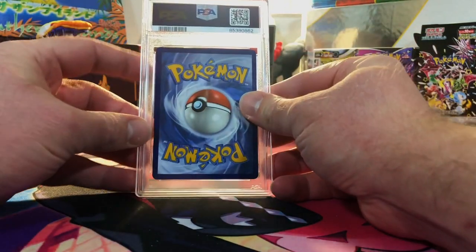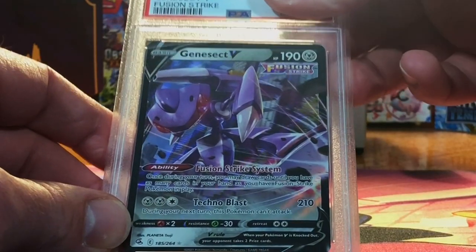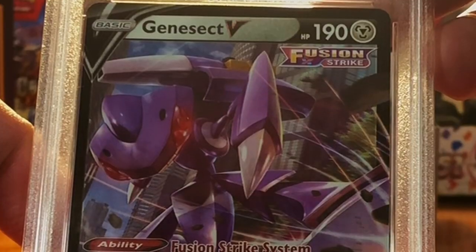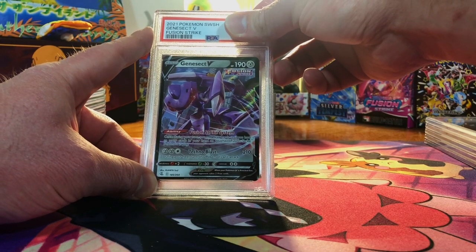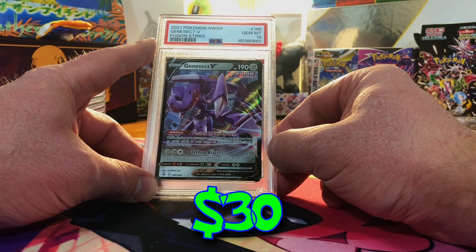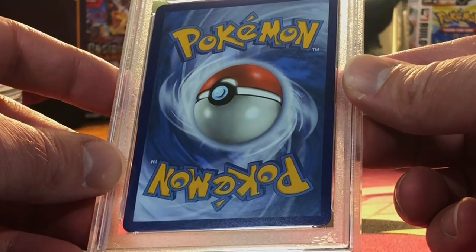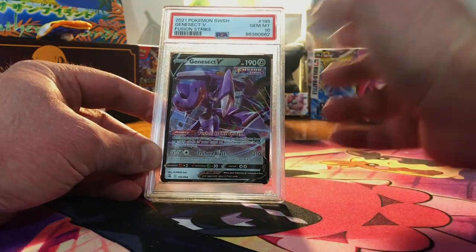Next up. I see no issue here — Genesect V from Fusion Strike. Centering's a little bit wild here. I'm gonna go with an 8 on this one. Really? The most I would have given it is probably a 9, but there is no edge wear to be seen at all, it's just centering issues. I'll take it.